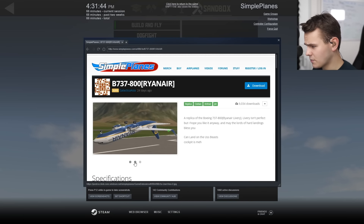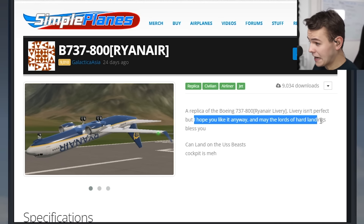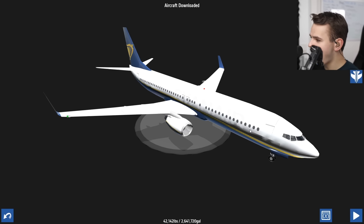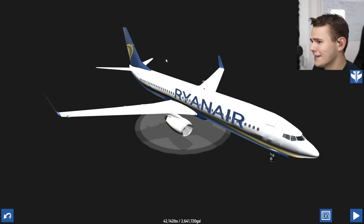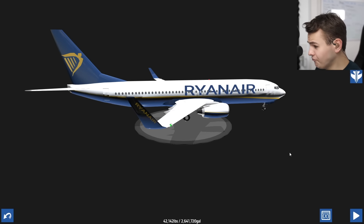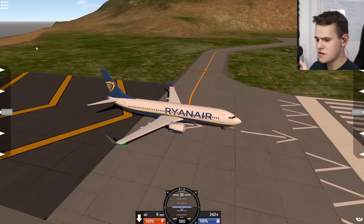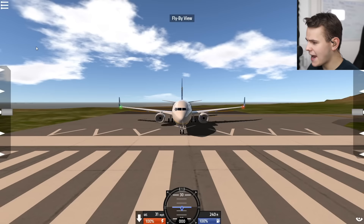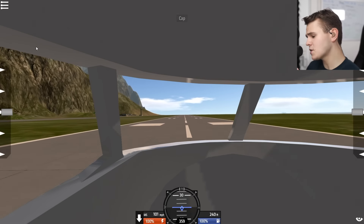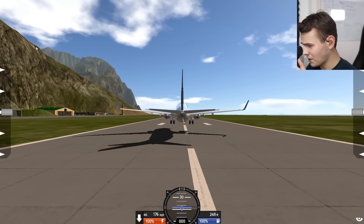There's also this model here to be downloaded — a replica of the 737. 'I hope you like it anyway, and may the lords of hard landings bless you.' All righty — let's try this. What a dream. I can't even imagine how hard this would be to build — I mean, you know, considering. Look at the livery — looks really nice. And then considering what I did there with my own plane... never mind. Let's just see how this flies. Let's go! Can we hop into some sort of cockpit? We can, but it doesn't really look good. And it kind of sounds like a propeller aeroplane — that's interesting as well.